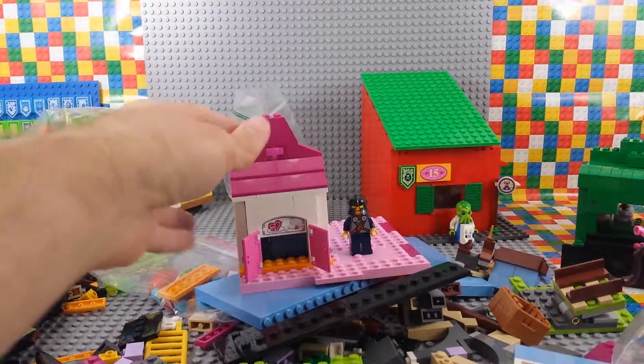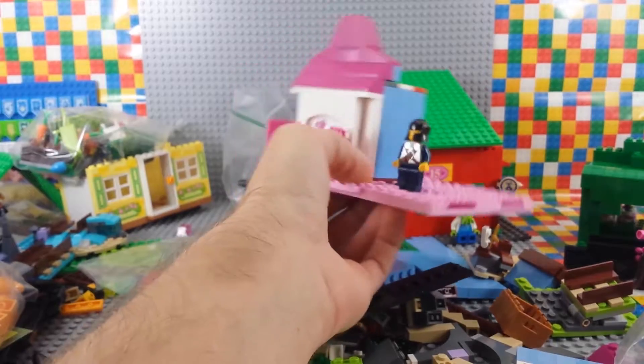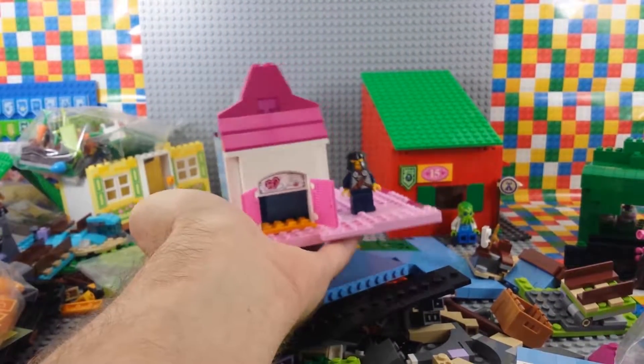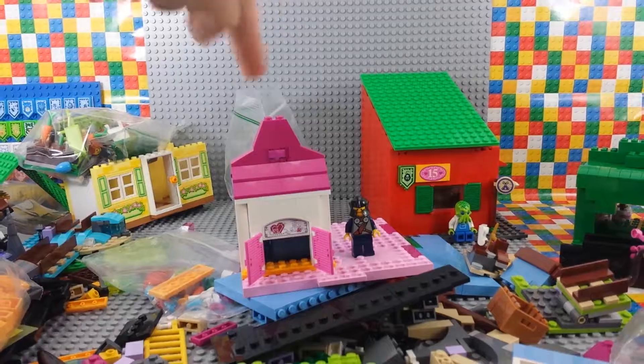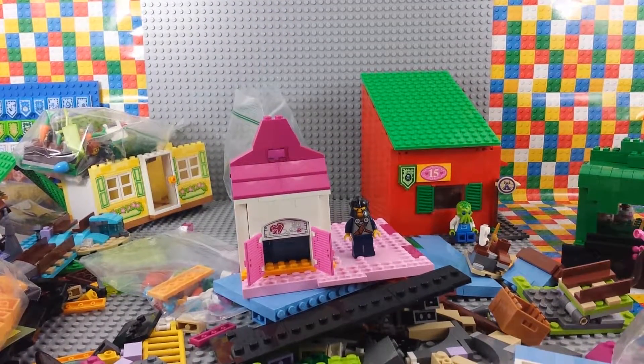I got out a bunch more parts and my progress today was actually destroying the market and the home above it. The plan is still similar — we're going to have a home on the second layer of this pink base. I put in this very church-looking structure, which is the mouse's jewelry shop.